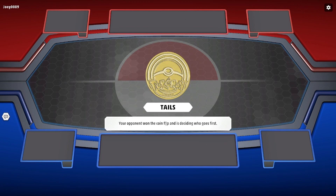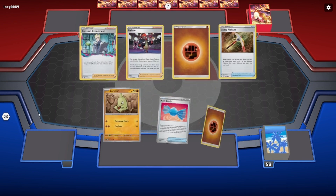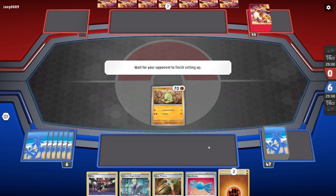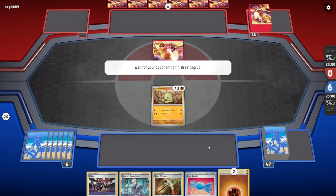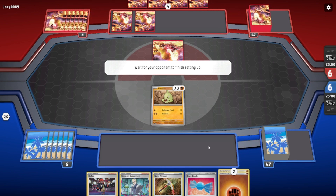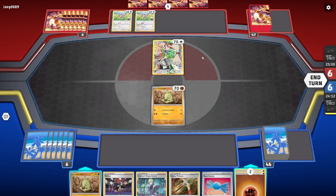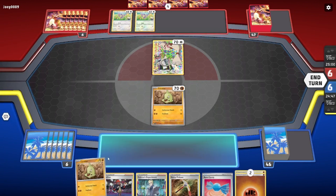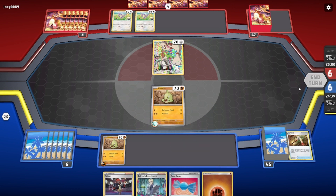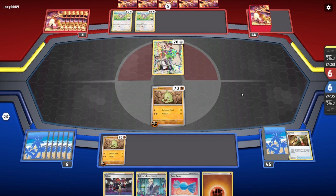Opponent wins the coin toss, so I'll probably go second. I have a basic, Colress Experiment, Gutsy Pickaxe, and energy — not a bad starting hand. I need to get some more basics down. Opponent is benching multiple Pokemon, which you usually don't want to do, but if they're going first it doesn't matter. Gutsy Pickaxe gets me an energy — I attach it to active. Now I have energy on two Pokemon, so if one gets knocked out, the other can go.